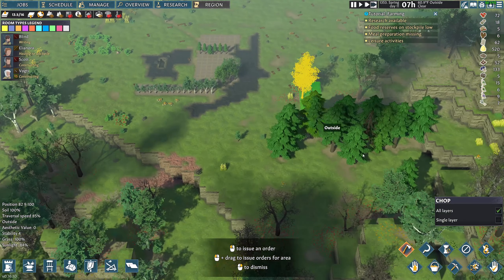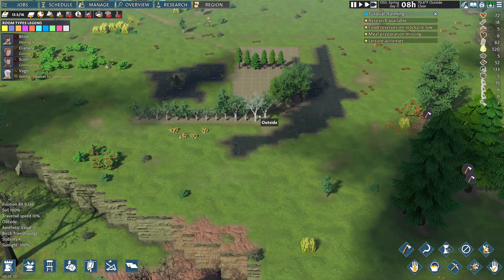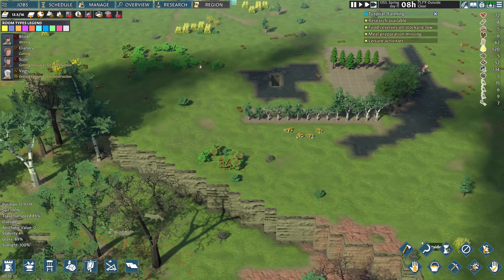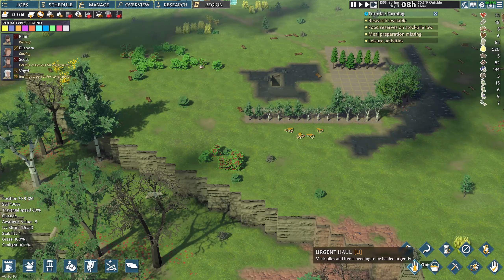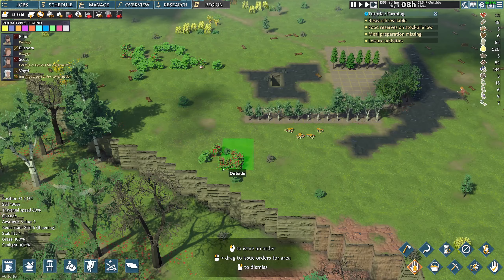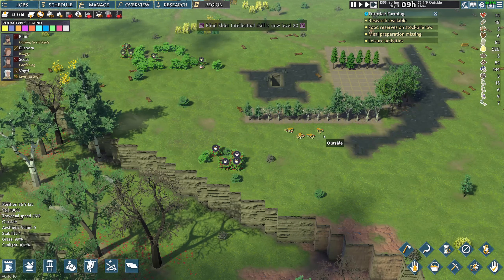We have a lot of trees to cut. We started growing trees over here. We are actually running pretty low on food. There is an urgent haul button now in the game that wasn't there before — so if we get food and stuff, that's pretty cool. I actually just noticed that.